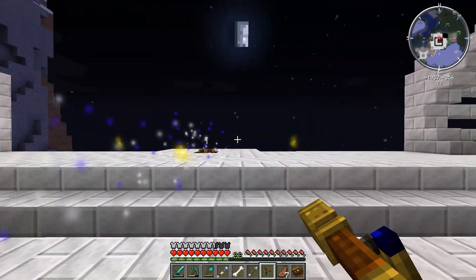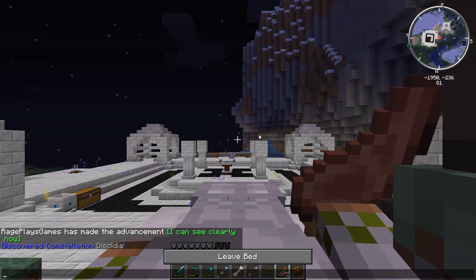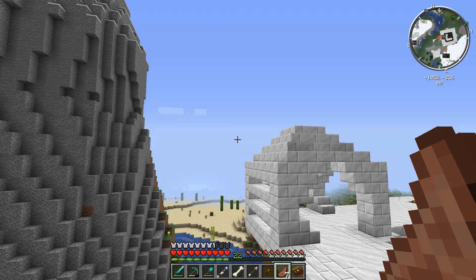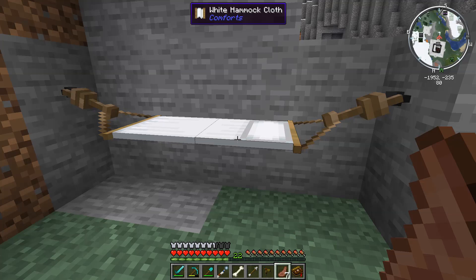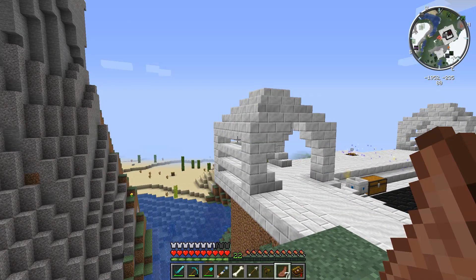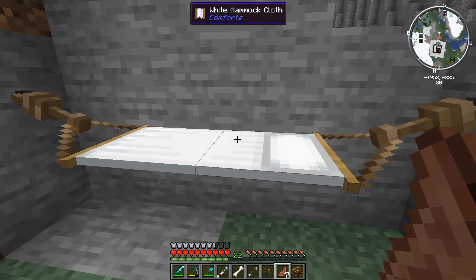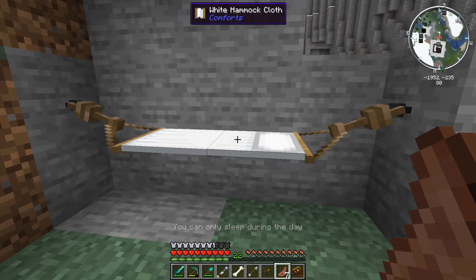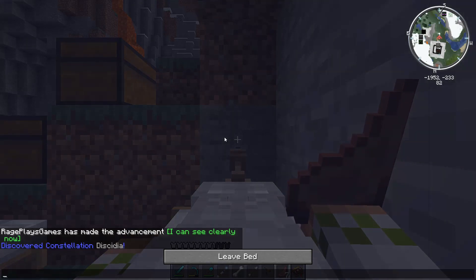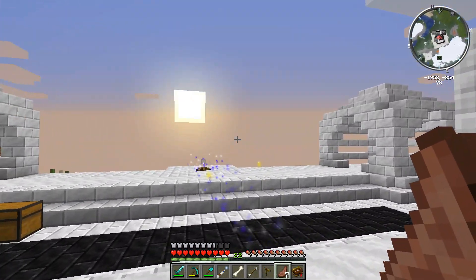Now we have the telescope. I'm going to sleep and use the hammock to get a fresh set of nighttime so we can accurately look for additional constellations. Thanks for the recommendation to add the Comforts mod — it's super useful when doing stuff like this since you need to flip through day-night cycles quickly. The mod adds a hammock so during the daytime you can lounge in it to make it nighttime, which is critical for mods like Astral Sorcery that require nighttime to do anything.